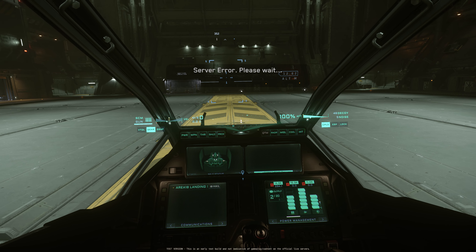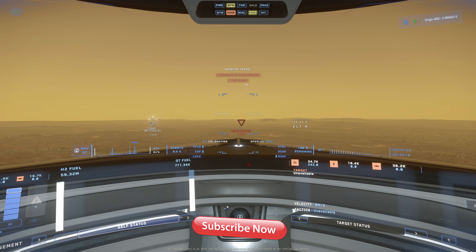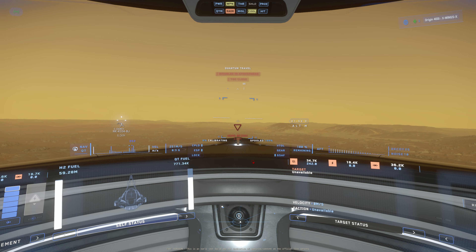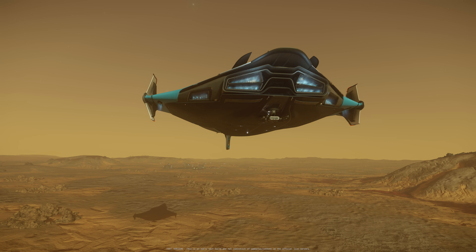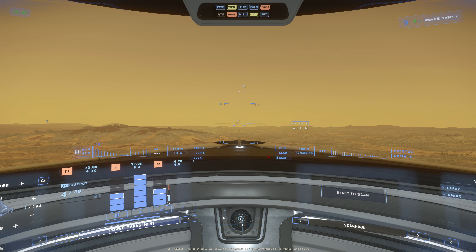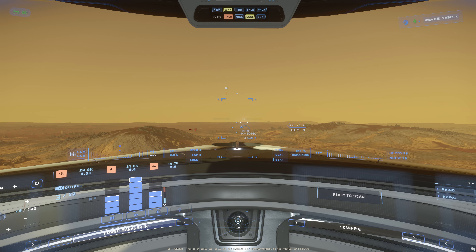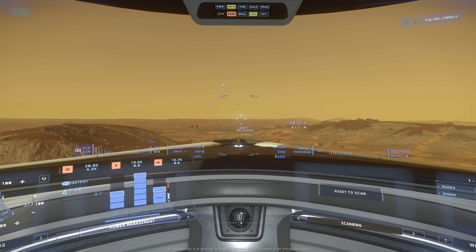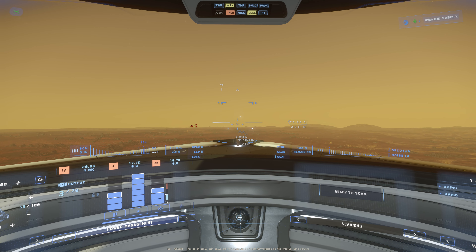Let's have a look at those caves. How to find them: you pick one of these missing person missions and they eventually lead you to one of those caves. Or there's one you can find quite easily — it's on Hurston's moon Ariel. Fly to HDMS Bezdek, then turn 43 degrees and fly about one kilometer. As people are very exploratory right now, they most likely won't shoot you — but maybe they will, so be prepared. New points of interest are usually a place for people who try to be fun with their sniper rifles.